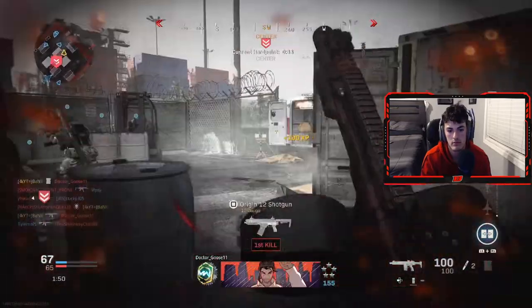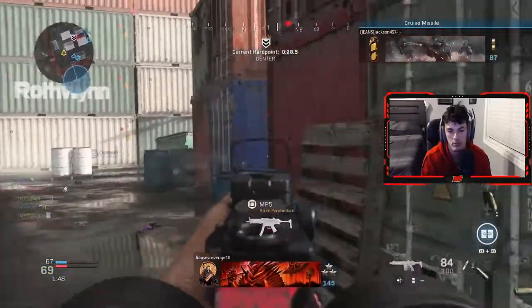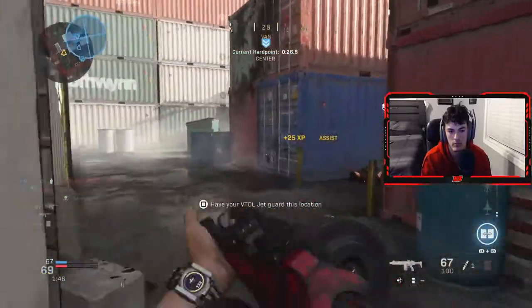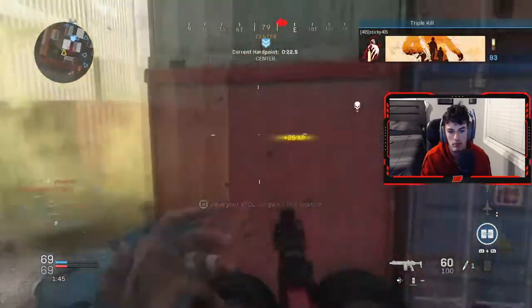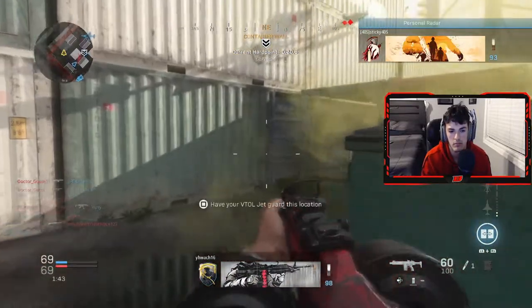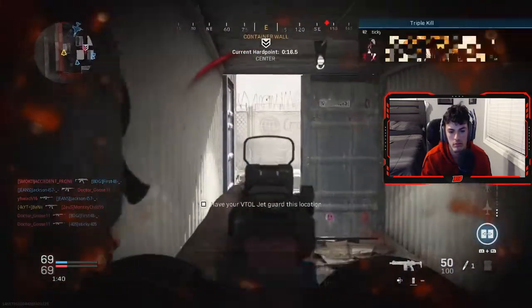You need someone in the hardpoint so the time doesn't really run out, because honestly Shipment Hardpoint does run out pretty fast — it's like maybe 3-4 minutes a game, sometimes even 2. If you don't have the right teammates, they can milk the hardpoint so it's easier for you to get kills and the game is gonna last longer.